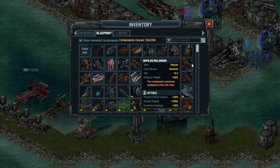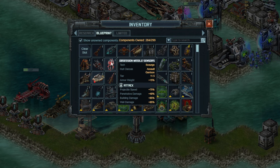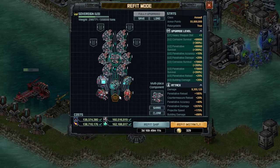This particular ship has no countermeasures, so we don't need to put on something like Proterios Defense System. We're going to put on Obsession Missile Sensors, which gives you Projectile Speed, Penetrative Damage, Building Damage, and Wall Damage — though Wall Damage doesn't matter. It's going to be a pretty good special.